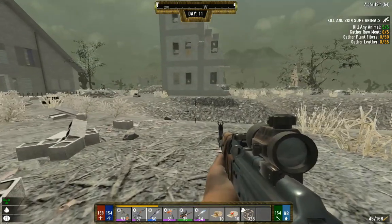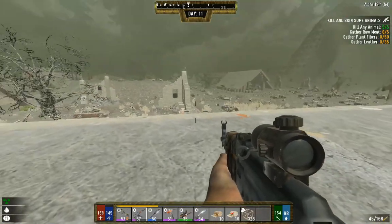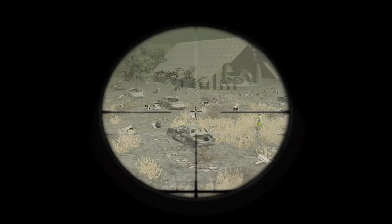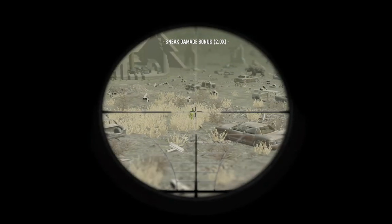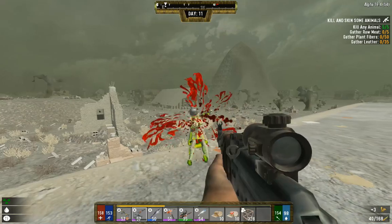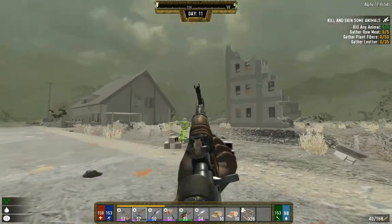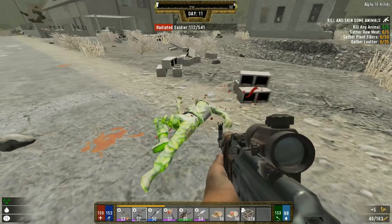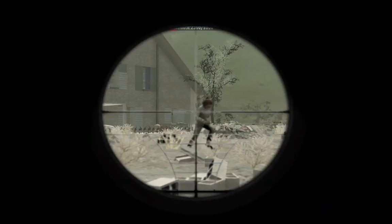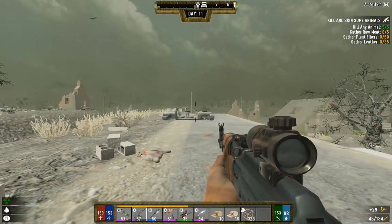We're actually pretty close, just a little bit further up. Make sure nothing too much is around - I'm not too worried about a stray zombie or two but I don't want something like that behemoth. That is not something we want to see when we're trying to do this. In order to kill him off we've got to kill these ladies off first. I hate when they zig and zag - I just let them come up to me at this point. I'm a terrible shot when something's going back and forth.